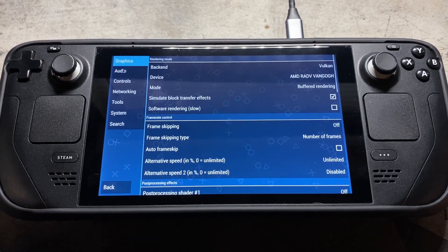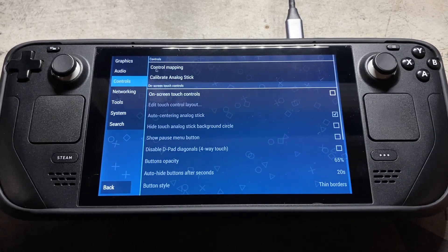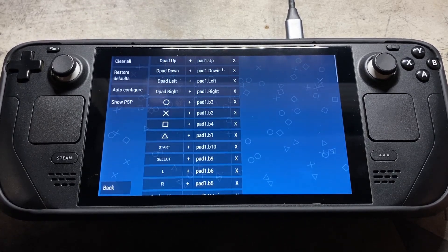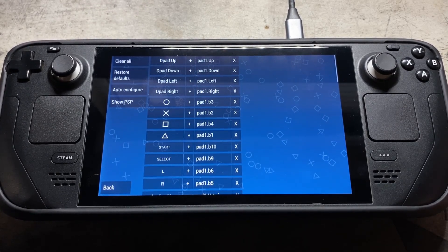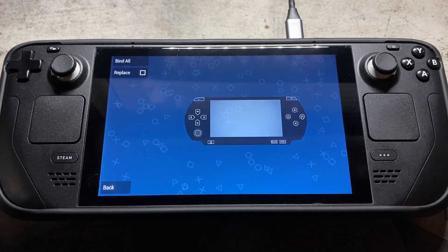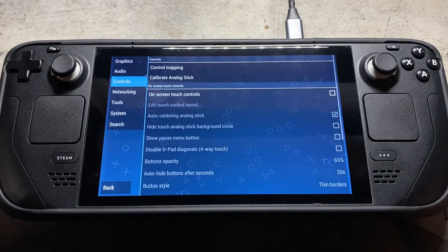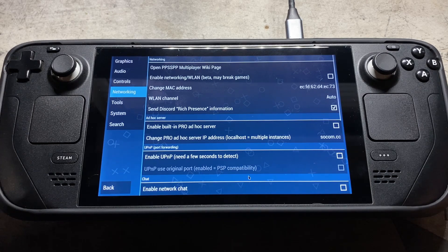Coming down here to audio — that stuff stays the same, I never touch that. For controls, if you want to edit your controls, you can change the mapping in any way here. You can also show the PSP and visually rebind a key by clicking on a button and pressing it. You can also say auto-configure.